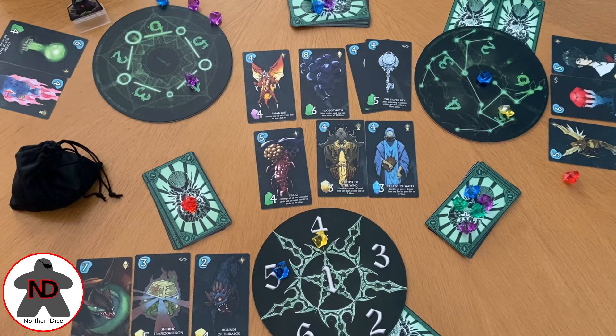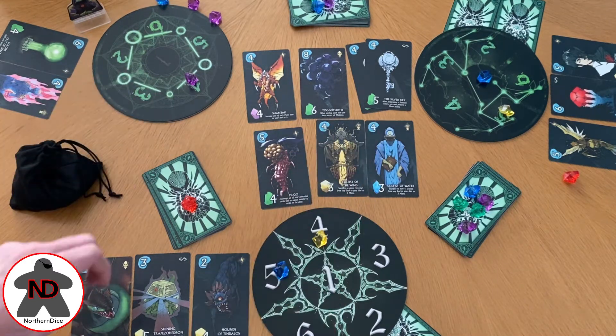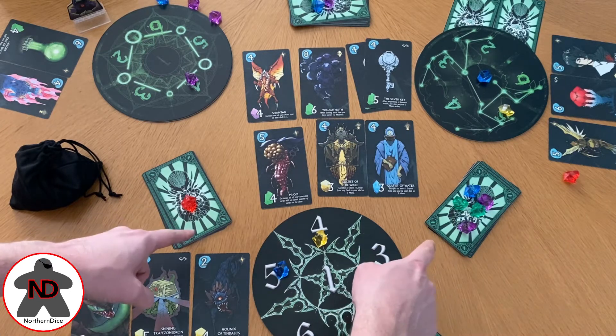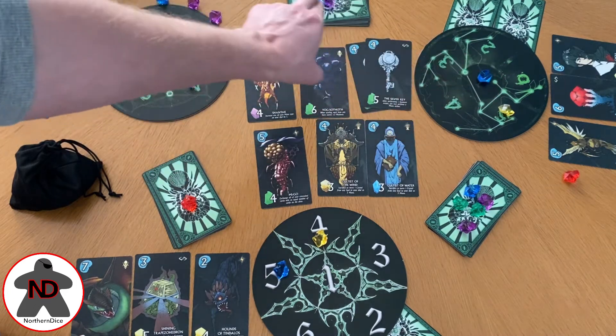This has been set up for three players and it is a completely fabricated game, so don't read too much into it. You can tell there are three players because there are three player boards, but there are also three decks of cards — one between each two players. So in example, this player would have access to these two sets of cards, referred to as gates. This player would have access to these two and this player would have access to these two.